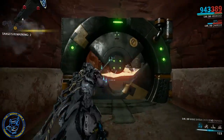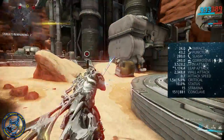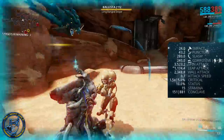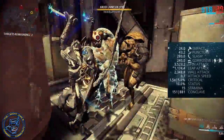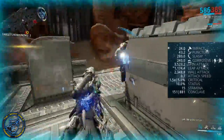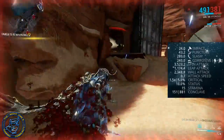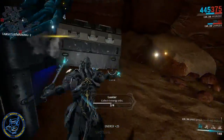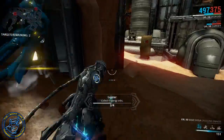Where I'm at with the build: I've come up with 24 Impact, 43 Puncture, 280 Slash, 240 Corrosive, spin attack 1,174, leap attack 2,348, wall attack at 0.7 attack speed. I did not touch critical or status, and my stamina is up to 15. Stamina does play a role in this as well as energy at this point.